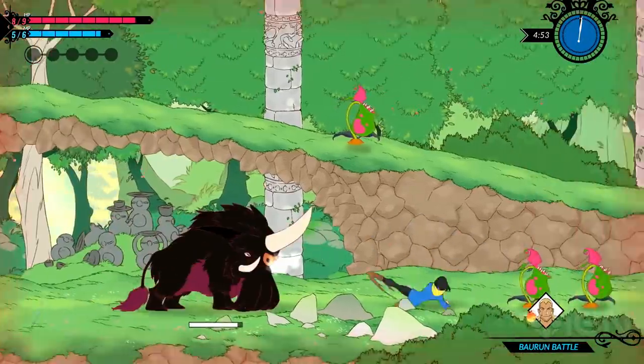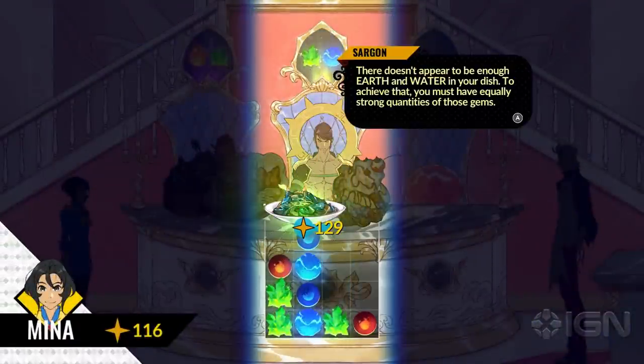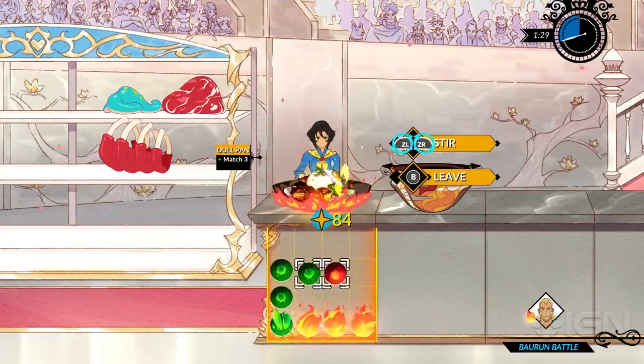Occasionally you're left to guess what gear you might need for an upcoming encounter, giving it a trial-and-error feel. A judge might have a taste for an earth-based dish, but you've only got gear that favors water. This can result in repeat cook-offs once you're properly informed.